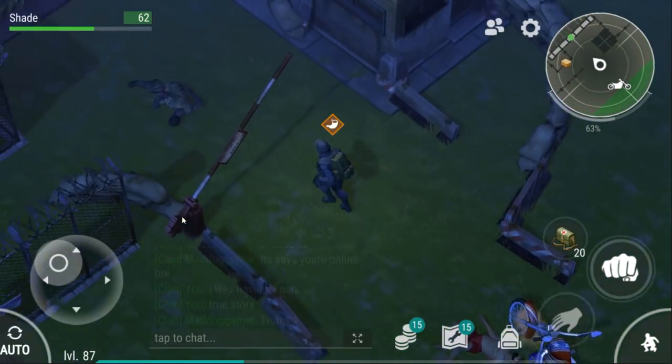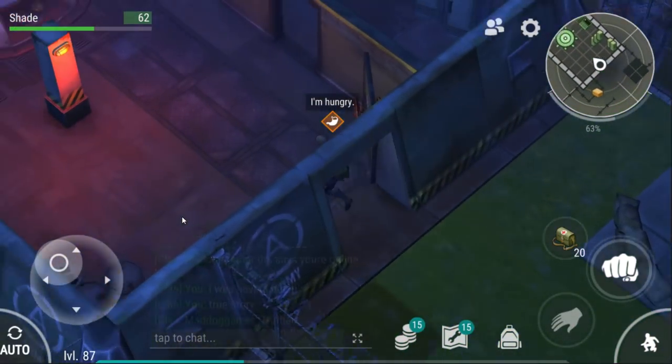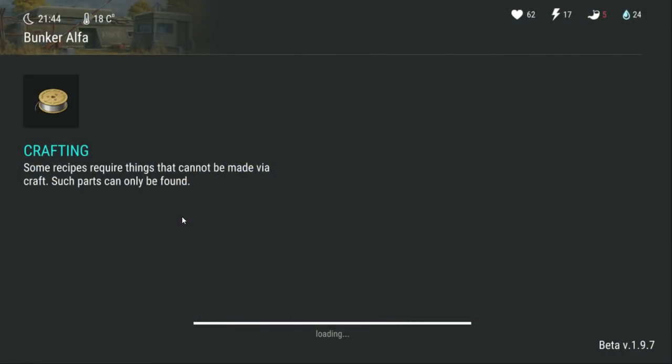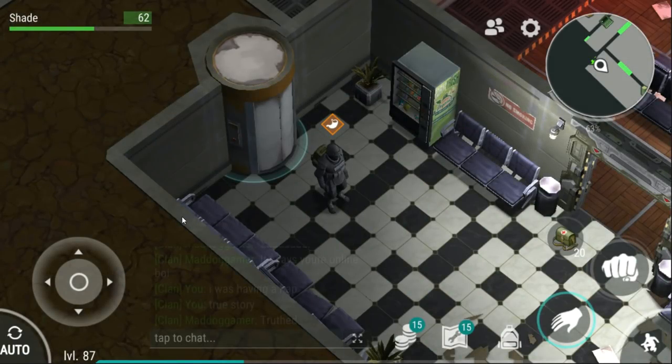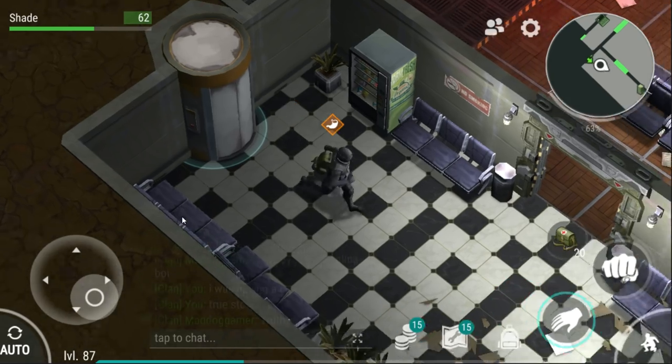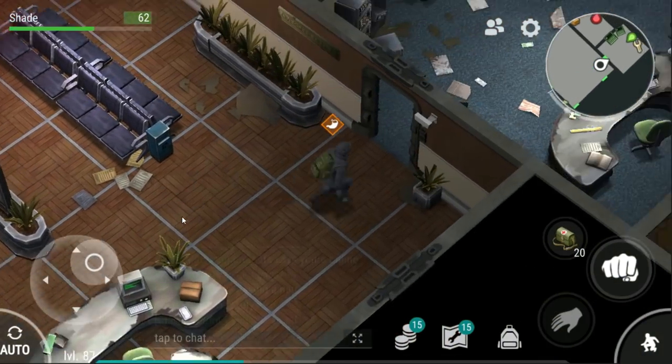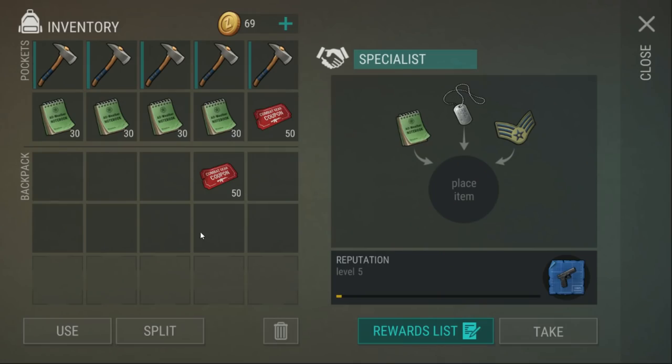I've just had another thought - those floppy disks are also going to give a decent amount of steel. Forty floppy disks, and you normally get about three steel per disk, so that's about 120 steel. That is nice!